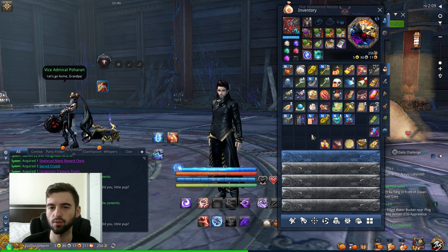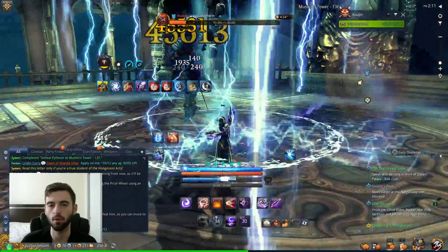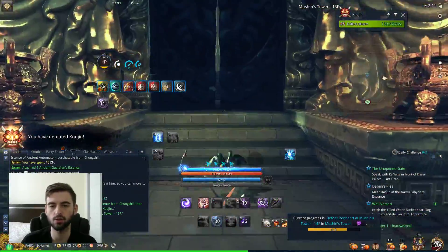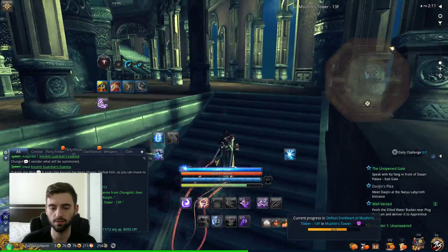The next one we're going to look at is Moonstone Farming. For Moonstone Farming, the tried and true place — as everybody knows — is Mooshin's Tower, 15th floor. This place is the best Moonstone farm in the game. I cannot think of a better one unless you're a super-geared character running 6v6. Otherwise, you are not going to farm Moonstones any faster than in Mooshin's Tower, floors 13 to 15.